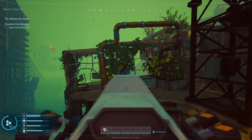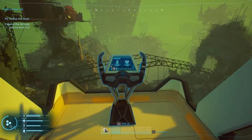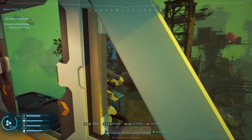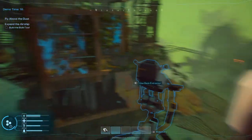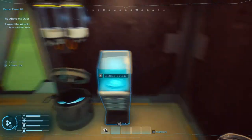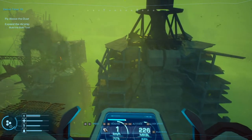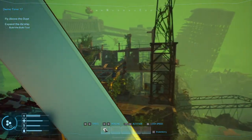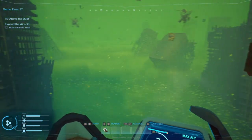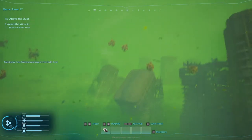Yeah, I can get it. More glass please — thank you, all three pieces. Beautiful. Build tool please. Now let's turn this around. Printing completed. So we got the light — we are simple creatures: we see something shiny, we see something bright, we want to go check it out, so that's where we're going.